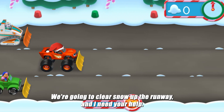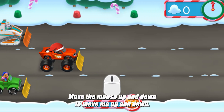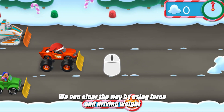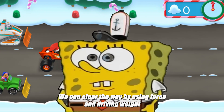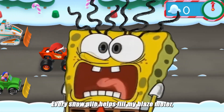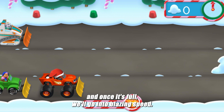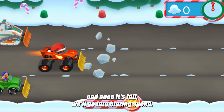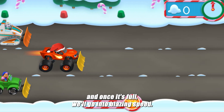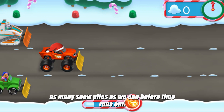We're going to clear snow off the runway and I need your help. Move the mouse up and down to move up and down. We can clear the way by using force and driving right into the snow piles to move them. Every snow pile helps fill my blaze meter, and once it's full, we'll go into blazing speed.